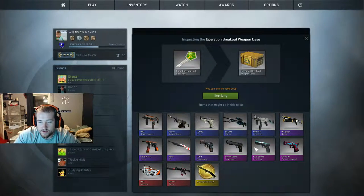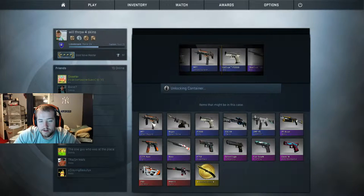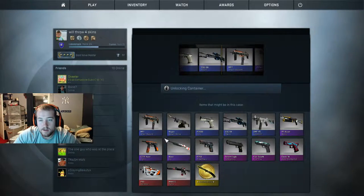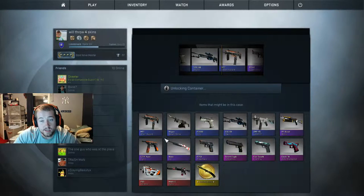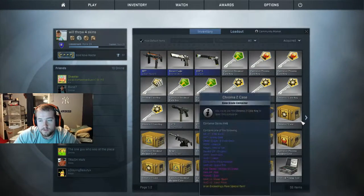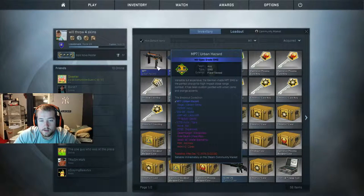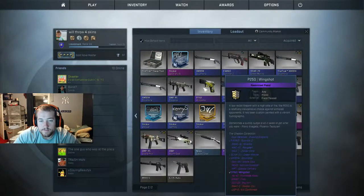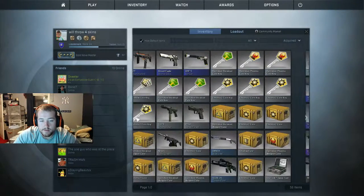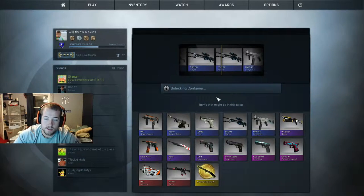Breakout case, let's go! That Five-Seven looks cool. I still don't have a Water Elemental, and of course the red would be nice. I think I have like all of these or have gotten all of them — I've even gotten that CZ. That MP7 is nice. I think I have an MP7 skin I use right now. Same one — that kind of sucks. It is field tested; my other one is minimal wear, so that kind of sucks. Operation Breakout case, one more again.